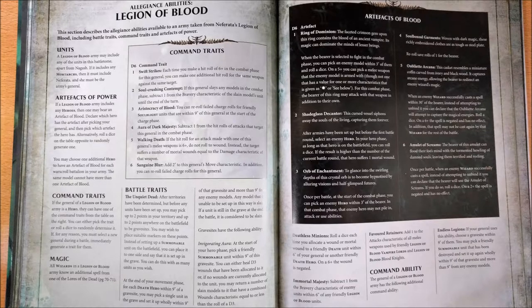The fourth artifact is Soulbound Garments, which lets you reroll saves of one for the bearer. This is a good defensive artifact, but at the same time it's somewhat limited — not to all failed saves, but only to rolls of one. So it's a good one, but not the best.